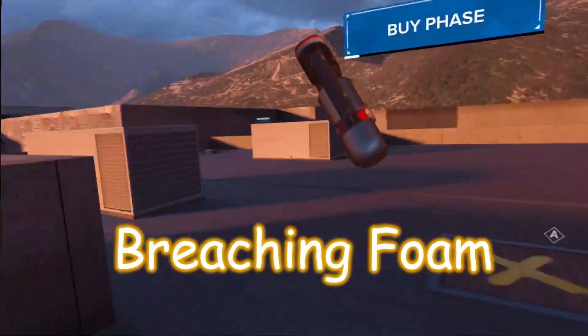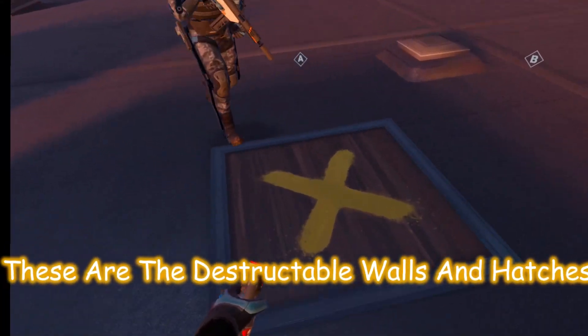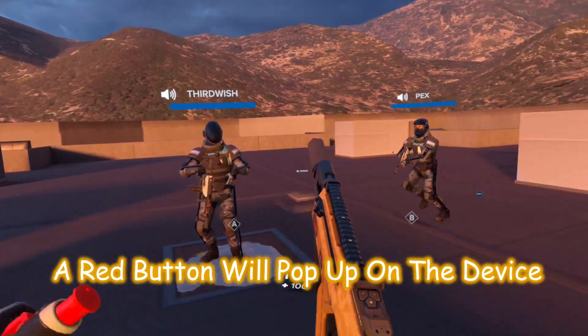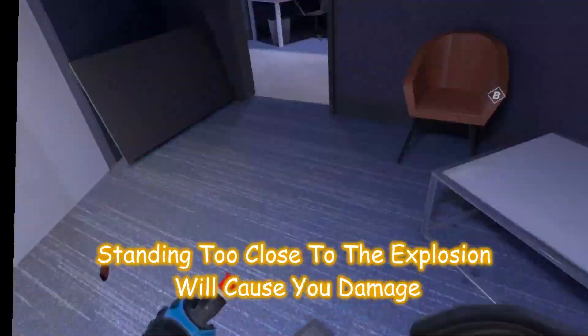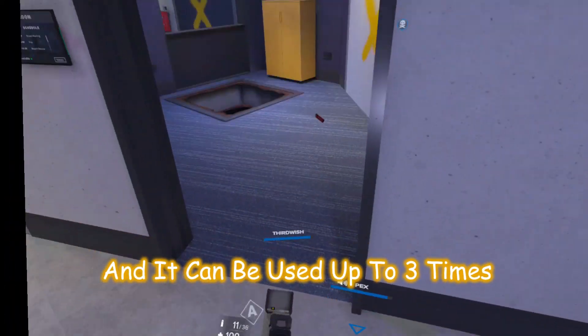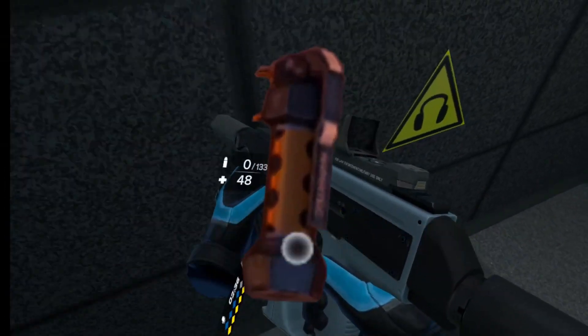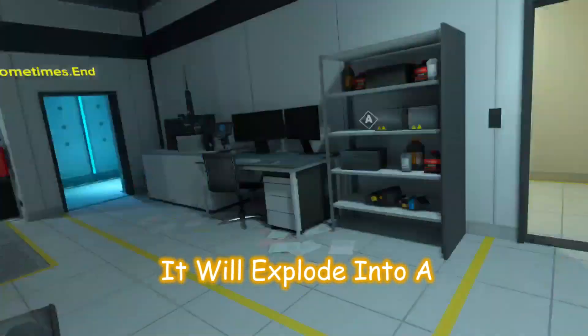Enforcers. The breaching foam, costing 200 points, can be sprayed onto any surface with the big X — these are the destructible walls or hatches. After enough foam has been sprayed, a red button will pop up on the device. Press that button down to explode the foam, but beware — standing too close to the explosion will cause you damage. It can be used up to three times. The flashbang, costing 200 points, can be activated with the trigger and then thrown — it'll explode into a bright ball of white light, blinding anyone unlucky enough to see it, friend or foe.